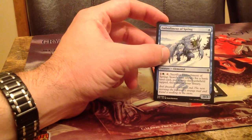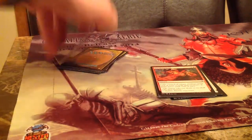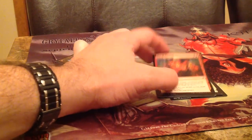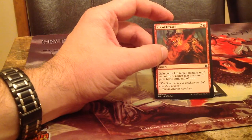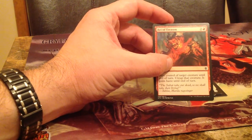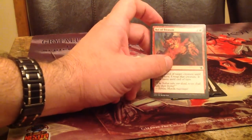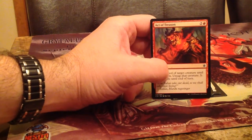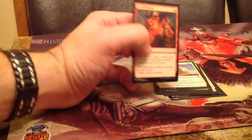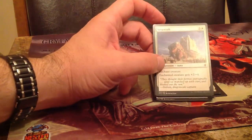Embodiment of Spring looked really hot before I saw the word Sacrifice. Now it's more of a sideboard card against aggressive decks, but the format is pretty slow. Act of Treason — my first couple decks in this format, I played this in a sort of tempo deck, but sometimes it didn't even make the cut despite playing red, because it just needs to fit the strategy of your deck. But definitely a great card.